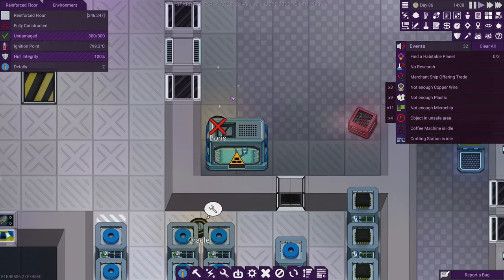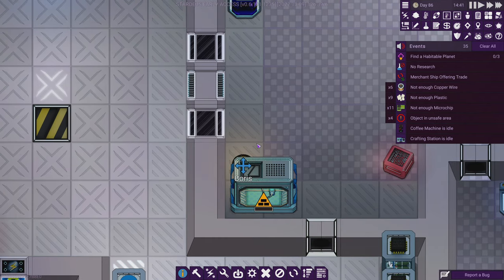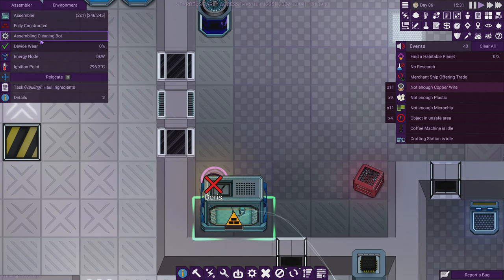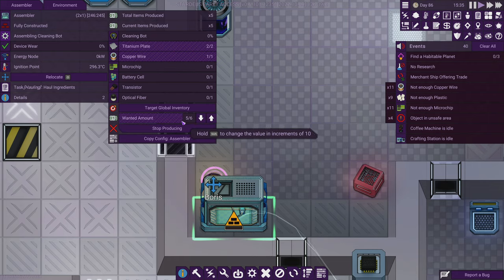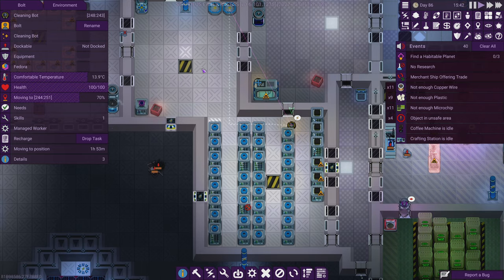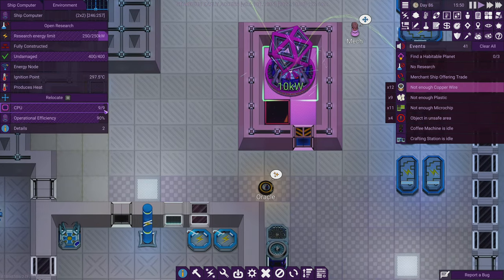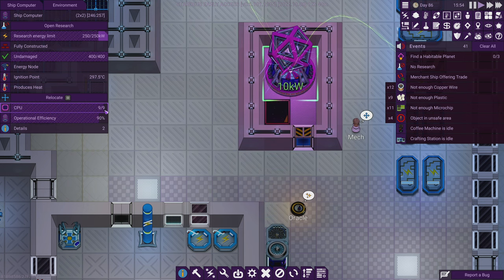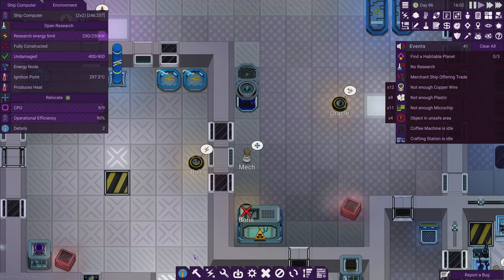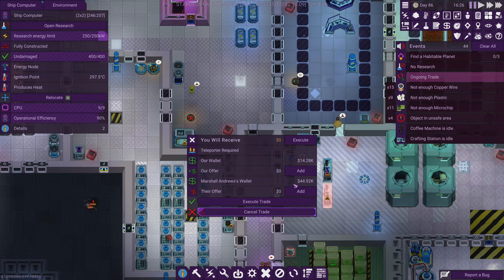Over here you can see Boris is offline. Boris, if you weren't aware, is one of our cleaning bots. He's right behind the assembler machine which has been making cleaning bots — currently at five out of six. Cleaning bots occupy processing power, and if I click the ship computer, we're at nine out of nine — maximum load. So there's no processing power for Boris. Poor Boris, no power for him.